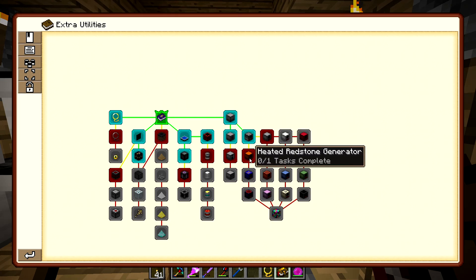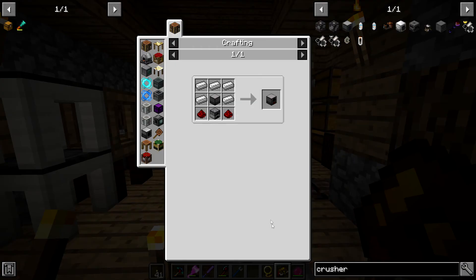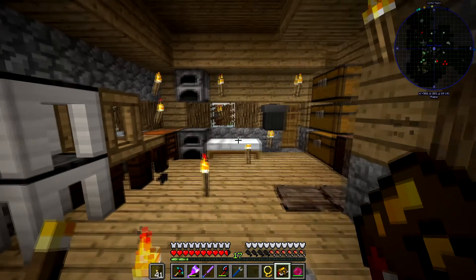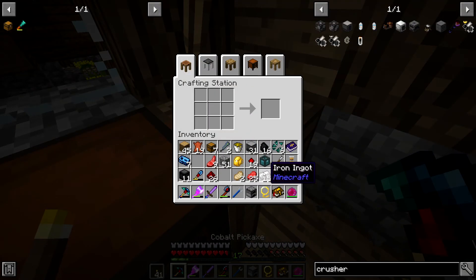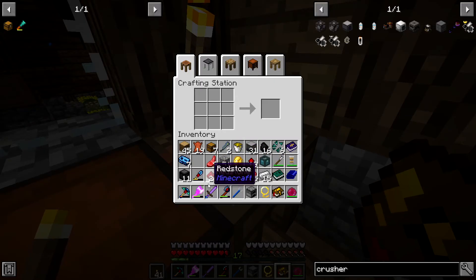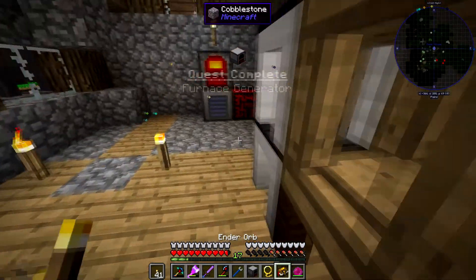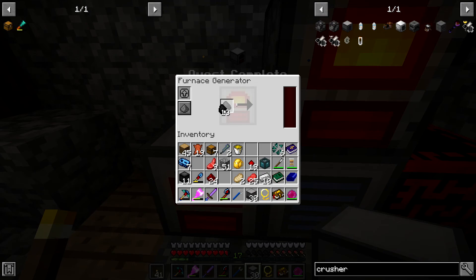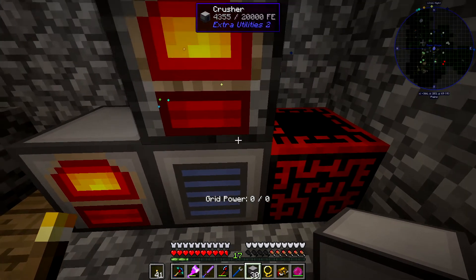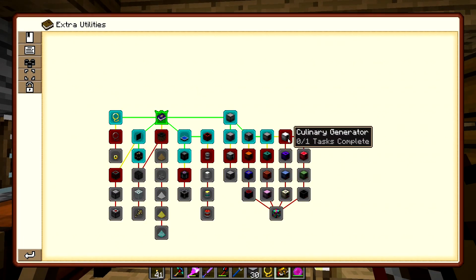The furnace generator is pretty much the same recipe — takes a machine block, five iron ingots, a furnace, and two redstone. Furnace generator done. Put some coal in there and it gives us power going straight into the machine.